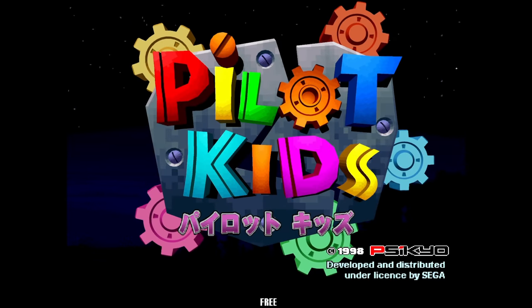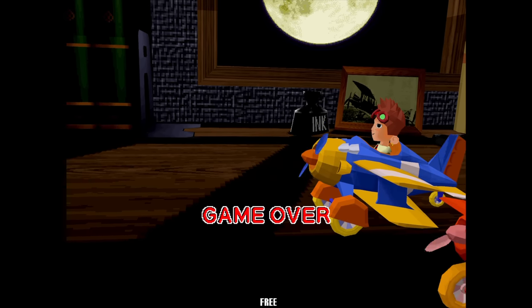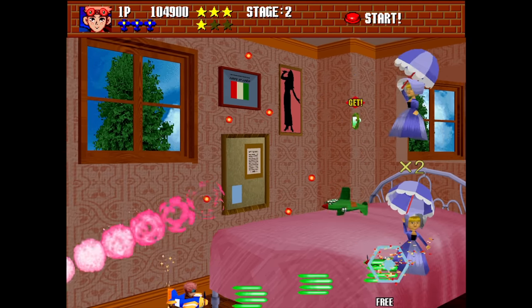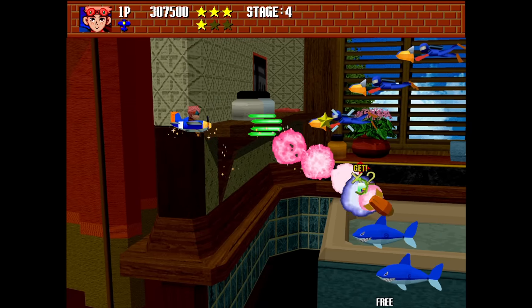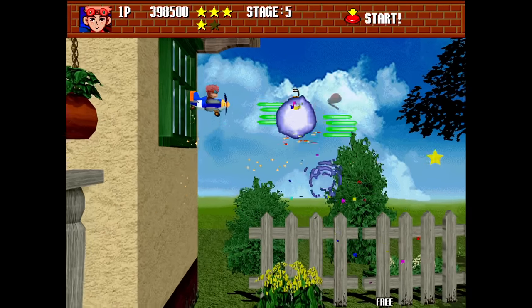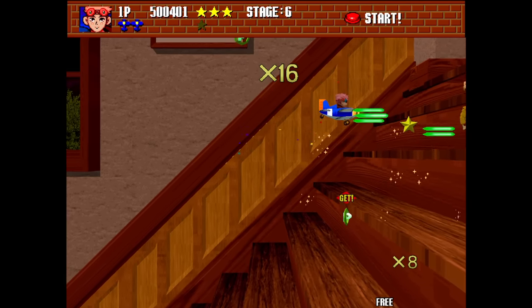This one's called Pilot Kids and it's from Psykyo. Psykyo is known for their shooters and that's exactly what we have here, except this one is basically another example of toys which come to life, which was all the rage for a short while. You have a normal shot as well as a lock-on combo type of thing, but in reality it's fairly basic — that doesn't mean it's not enjoyable though. The scenes you fly through are pretty fun to look at, however the stages are quite short. It's definitely worth playing just for the visuals. This was the final game released on the Model 2 and it was never ported to a home console.